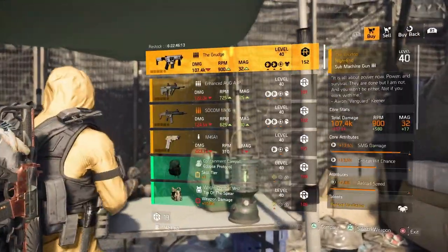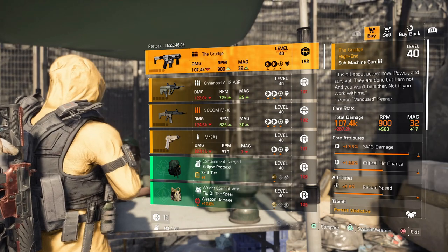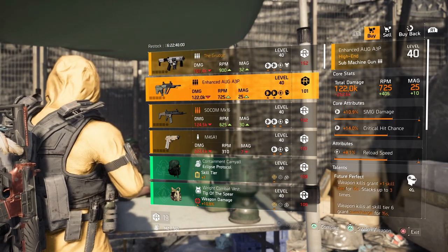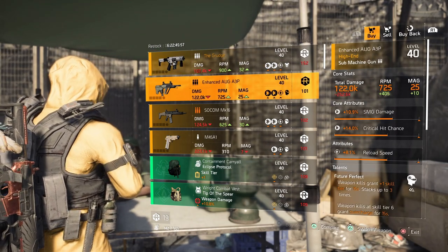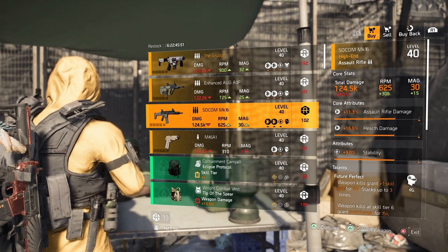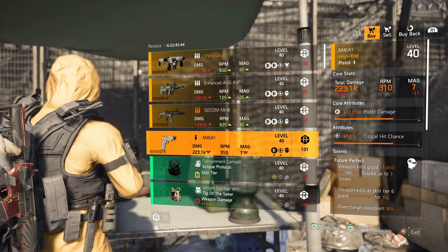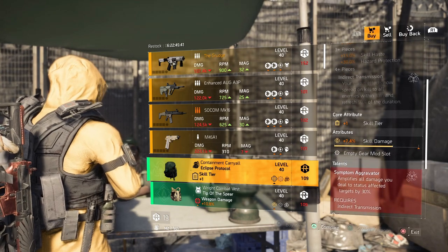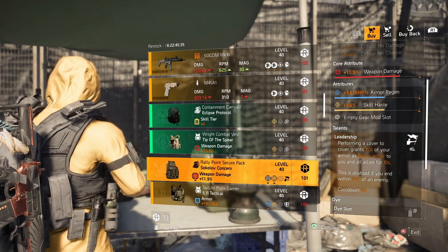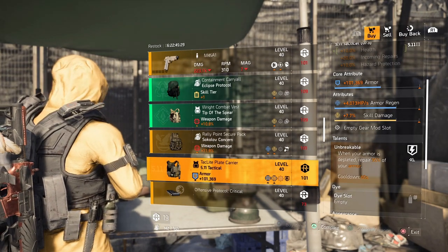At DZ South: the Grudge SMG — a great SMG you can get from Irkino at the end of the game — with SMG damage, critical hit chance, reload speed, and Perfect Vindictive. An Enhanced Org with SMG damage, critical hit chance, reload speed, and Future Perfect. A SOCOM MK16 with assault rifle damage, health damage, stability, and Future Perfect. An M45A1 with pistol damage, critical hit chance, and Future Perfect — this vendor likes Future Perfect this week. Also an Eclipse Protocol backpack with skill tier and skill damage, a Tip of the Spear chest piece with weapon damage and skill haste, and a Circle of Concern backpack with weapon damage, armor regen, skill haste, and Leadership.